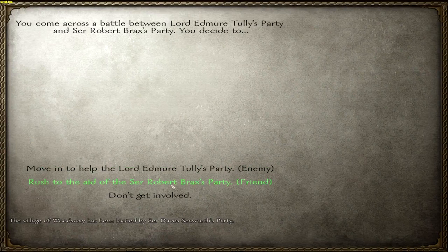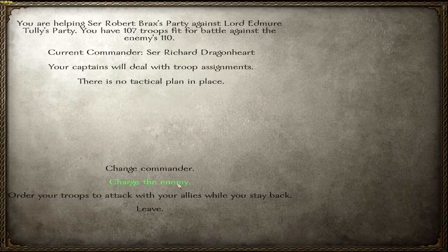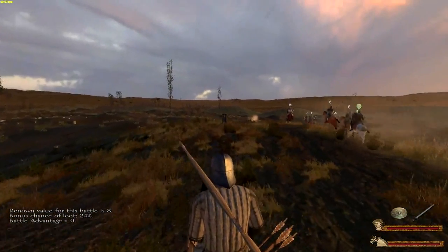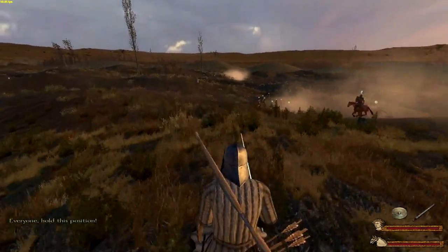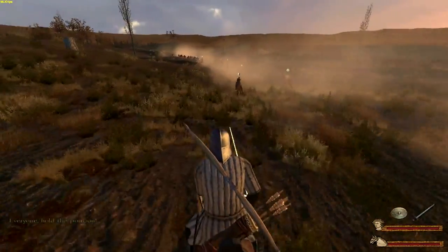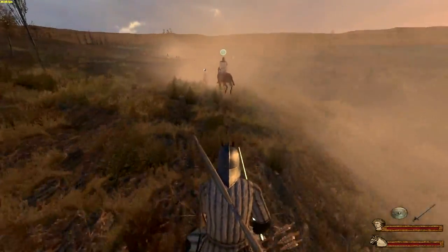So, rush to the aid of Sir Robert Brax's party. We have 107 against 110 — it's going to be a tight battle. We're going to charge the enemy. I think we'll get everyone to hold position on the hill about there. There they are in the distance. Here we go — it's going to be a big battle, the biggest one we've had so far anyway. And we have first blood.